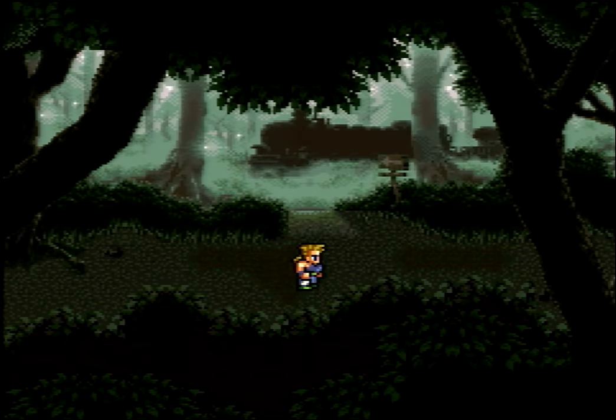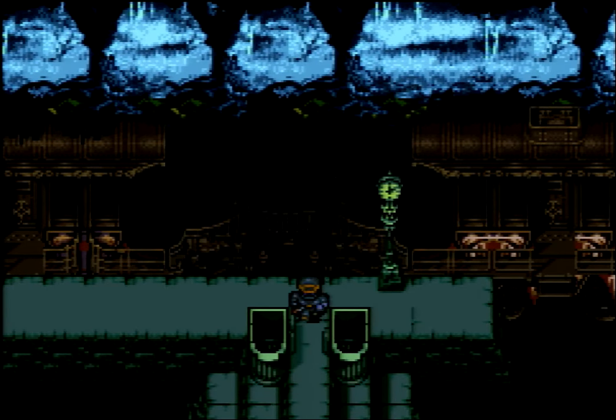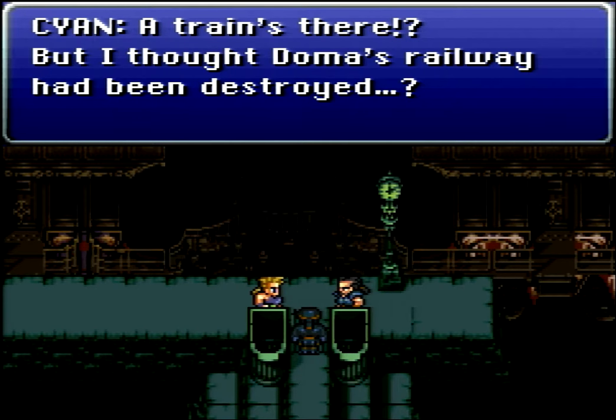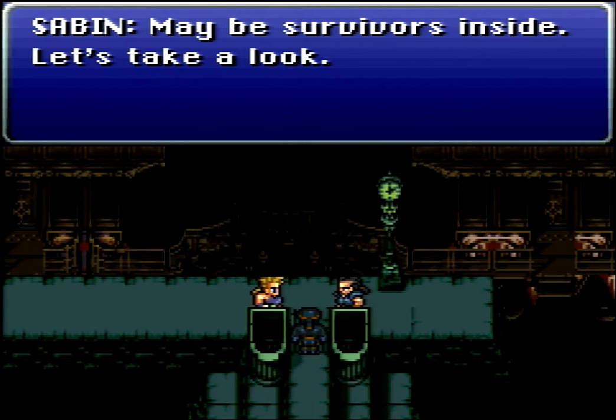And there it is — see it in the background there? That train? That's where we're headed. Cyan says a train's there, but he thought Doma's railway had been destroyed. Sabin says maybe there are survivors inside. Let's take a look.